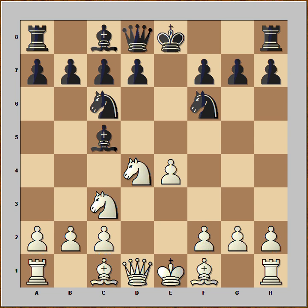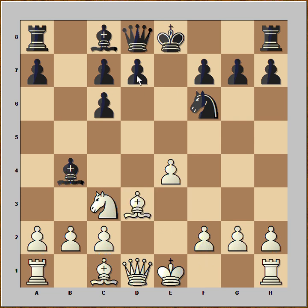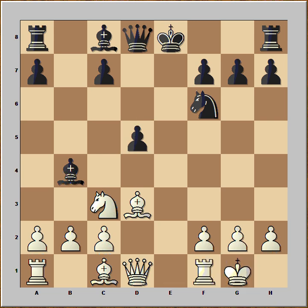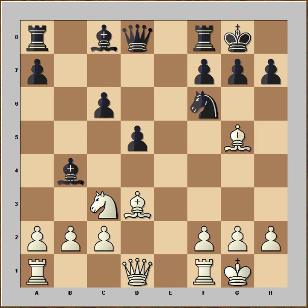Bishop to c5. I will use this opportunity to show you the most popular variation, and that is Bishop to b4. After that, white would capture knight on c6. Black would capture towards the center. Bishop to d3. Black would get rid of his doubled pawns. Castle kingside. Castle kingside. Bishop to g5. c6. And this is about equal — chances are equal for both sides.